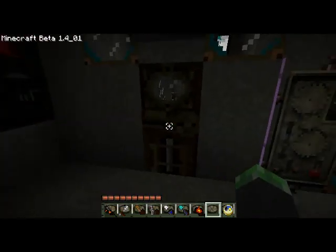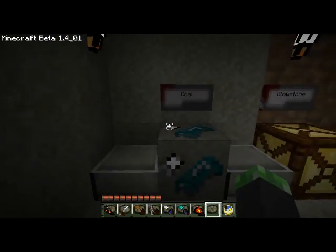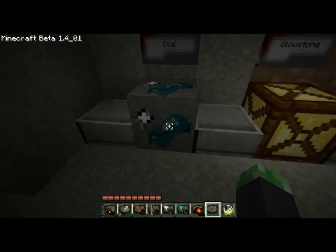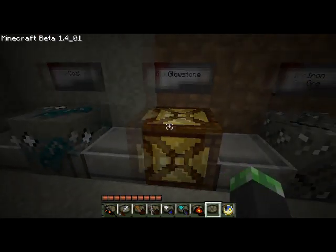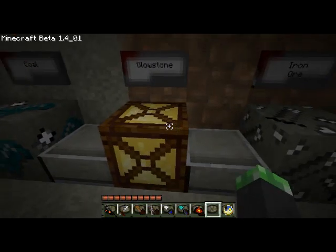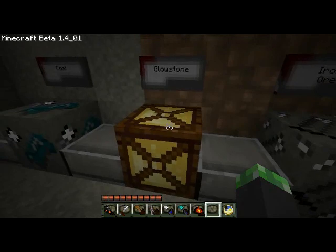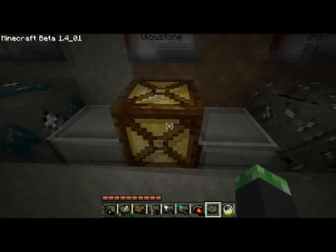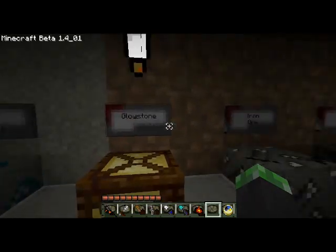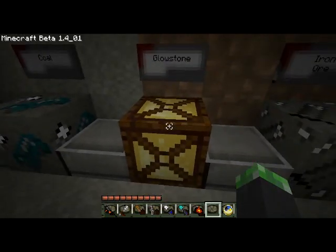First let's look at what all the minerals and stuff look like. This is coal — I'm not exactly sure what that part of the coal is, but it looks kind of like coal. Glowstone looks like a lamp. I like this — a lot of texture packs just make glowstone look like lamps so you can use them for lighting. I hope that sometime they add lamps you can turn off and on with redstone to Minecraft, but until that happens, that's pretty cool.